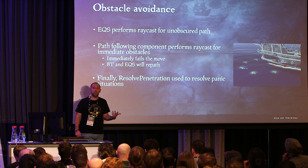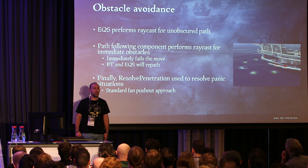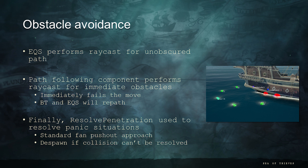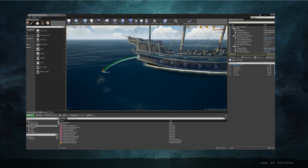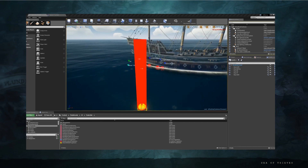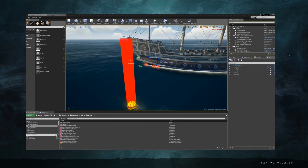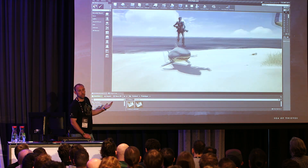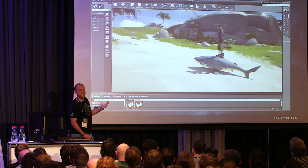We also try a resolve-penetration approach: if a shark gets stuck, it tries to resolve itself as characters would, using a standard fan push-out approach. If that fails, we despawn the shark — it can look a bit janky but our AI spawner will just spawn up another shark, so the player experience is maintained. In the visual logger debug output you can see the shark trying to get to the other side of a ship, failing because of raycast hits, but actually pathing quite nicely around the obstacle with no bespoke logic — just natural obstacle avoidance. Obviously it doesn't always work, which led to another post-it note.